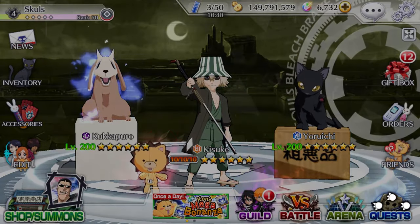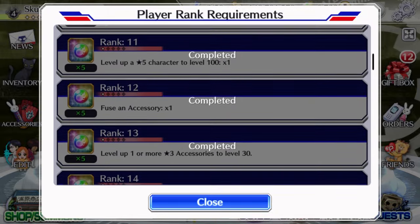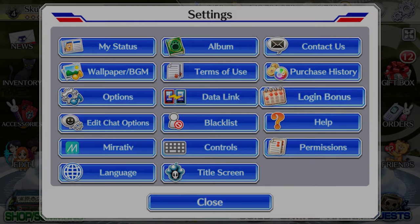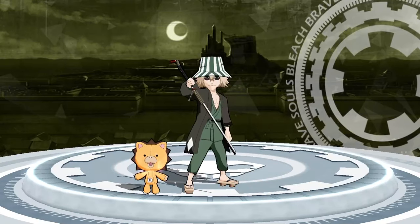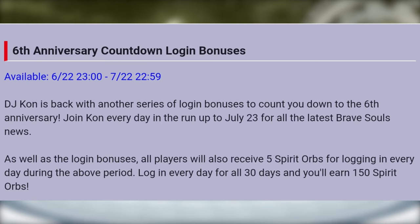Player ranks are 50 missions with random objectives to complete for orbs — kind of self-explanatory and nets you 370 orbs. Login bonuses: every week you can receive 10 spirit orbs, and on the 15th of every month we receive 15 more orbs. Depending on the situation, there can also be special promotion and login bonuses, like what we had for Burn the Witch and download celebrations.